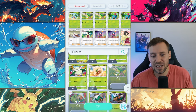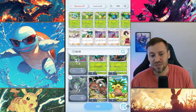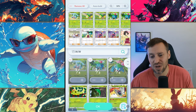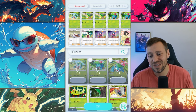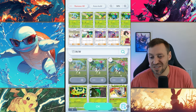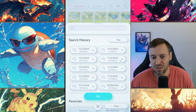Venusaur and Lilligant work so well together. Lilligant, if they are in the active spot, is going to put energy into our Venusaur, because Venusaur needs four energy to start popping off and that's quite a lot. Venusaur is a great card — tanky, deals damage, and does self-healing. An absolute beast, a little tricky to set up, but with this team comp you should have no problems.